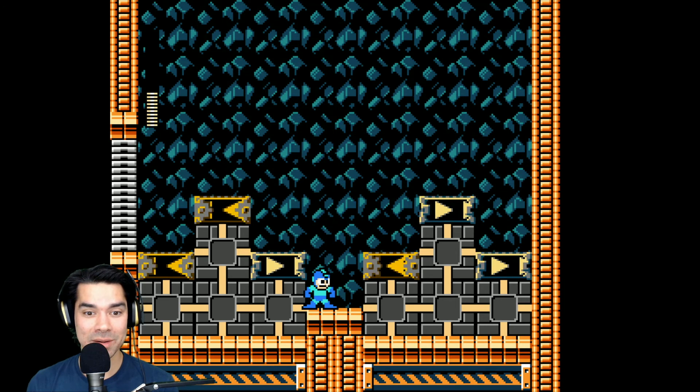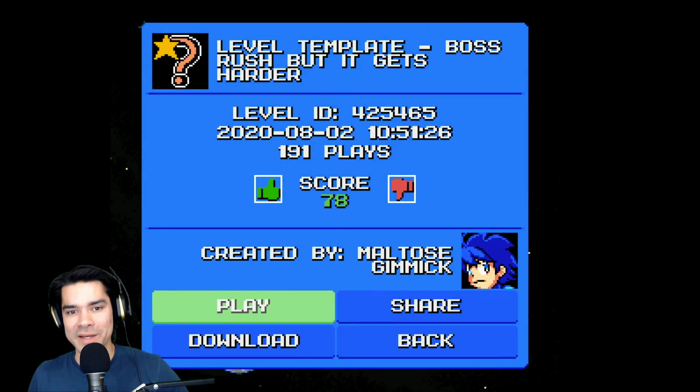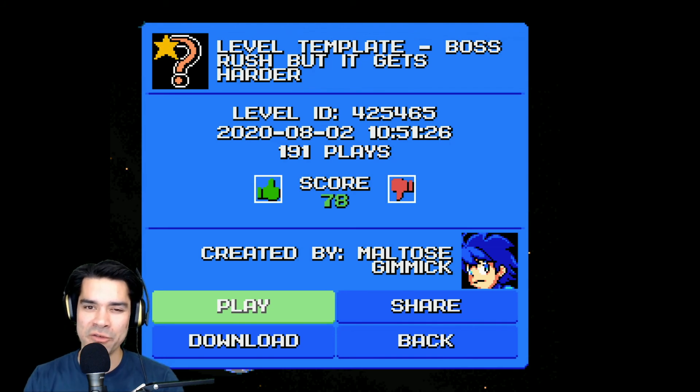Does something happen now? That's it. It managed to — I don't know how these levels are set up — but it managed to know that I was on my final fight and give me the end of level. I will never understand what just happened, but it was very cool.